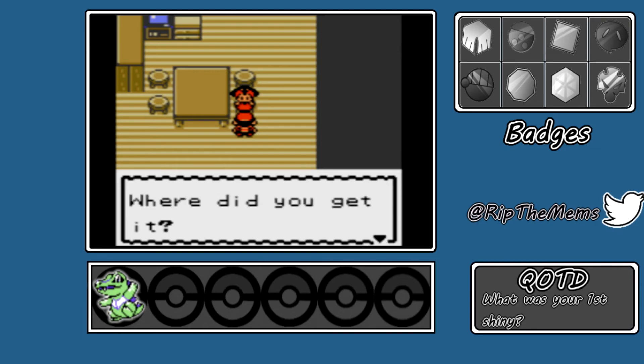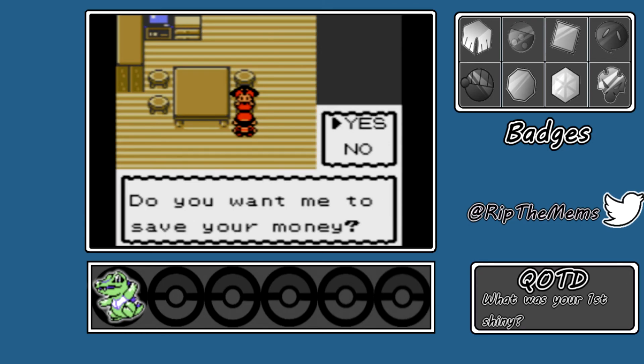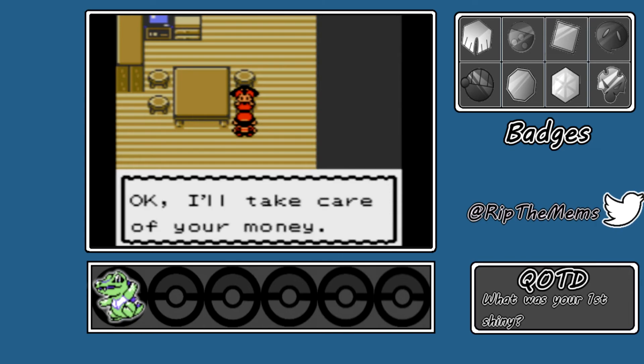'Whoa, that's a cute Pokemon! Where did you get it? So you're leaving on an adventure? Okay, I'll help too! But what can I do for you? I know — I'll save money for you! On a long journey, money is important! Do you want me to save your money?' You know what, just because it's part of the game, we'll actually do it. 'Okay, I'll take care of your money! Be careful! Pokemon are your friends — you need to work as a team! Now, go on!'